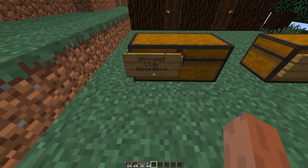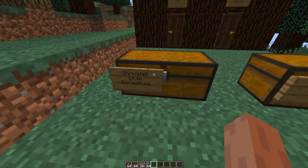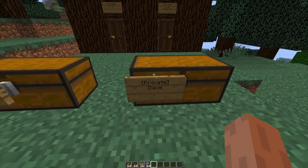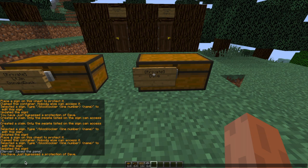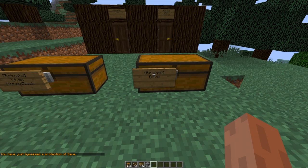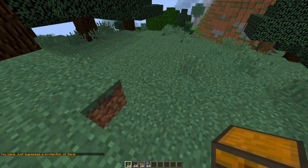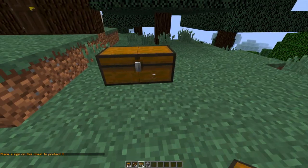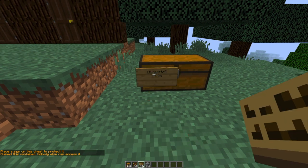First, let's look at this chest — I've added myself and another player and it allows me to open it, which is really awesome. Next we have a chest owned by someone called Dave, and as I'm an admin I can bypass the protection. You can give permissions to allow people to do this. If you want to create a chest of your own that's locked, all you need to do is place down the chest and then right-click with a sign, and that will automatically stick the text on and protect it for yourself.